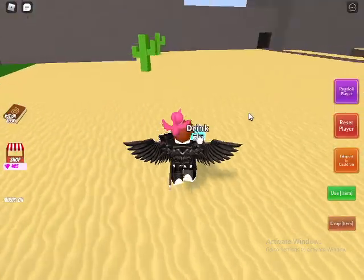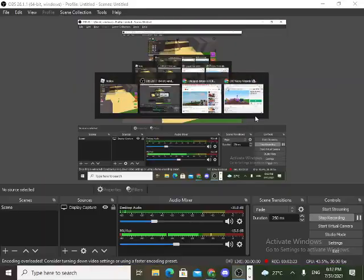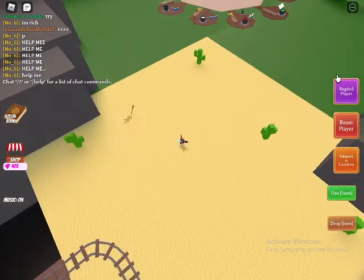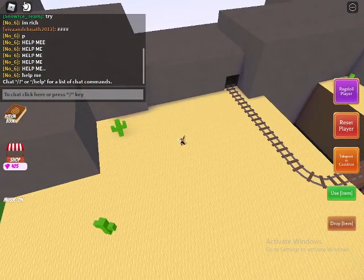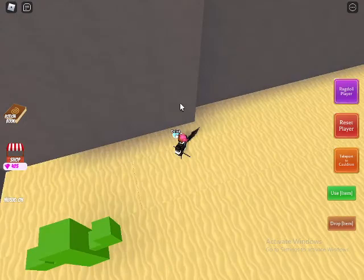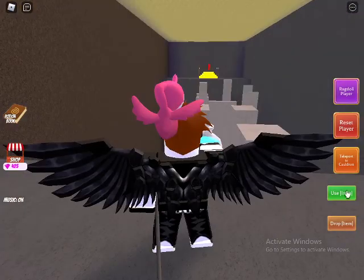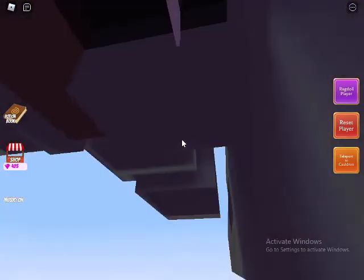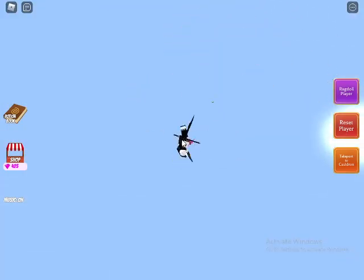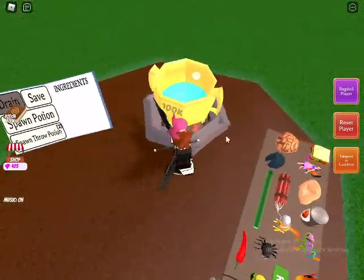Now for the chili — a lot of people struggle to get this. You go to the desert again, find a little part of the ground, go right over it and you'll sink. You drink the flounder potion, which is made from the fish, and then you can swim through the ground to reach the chili.